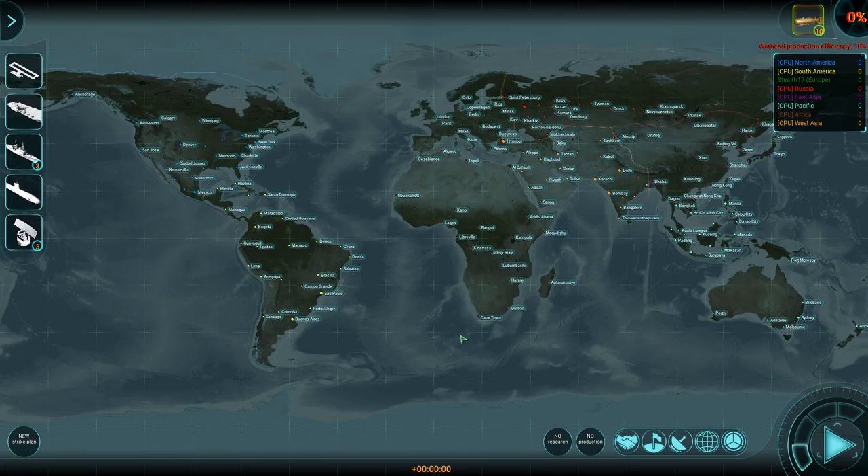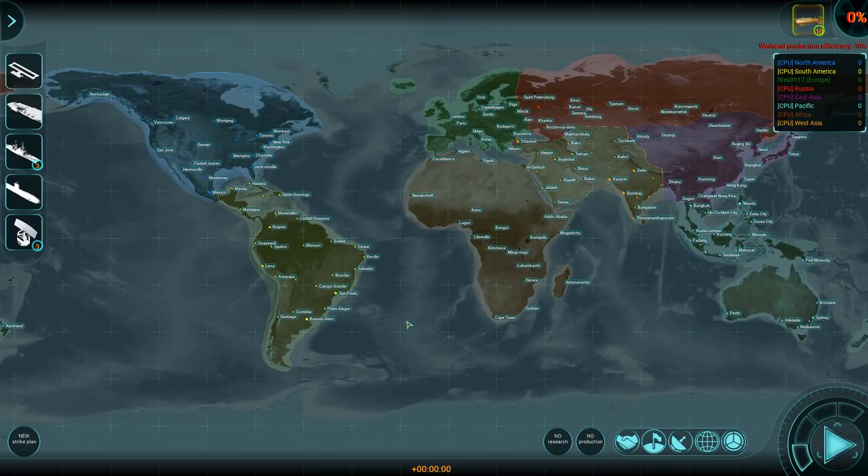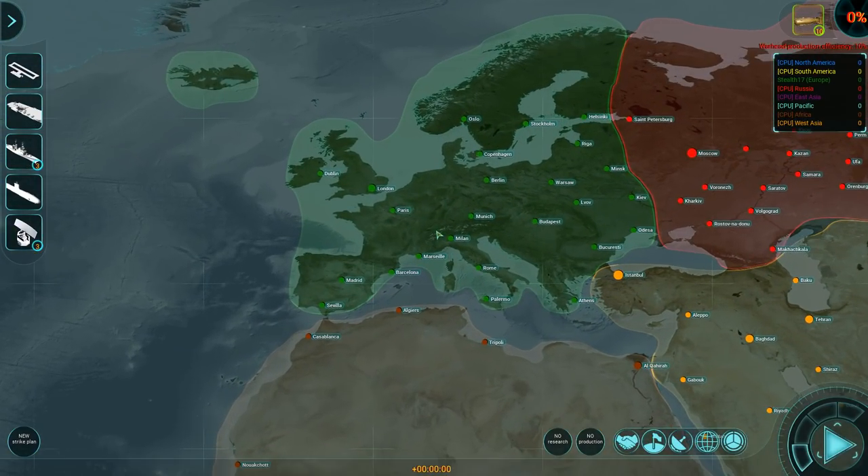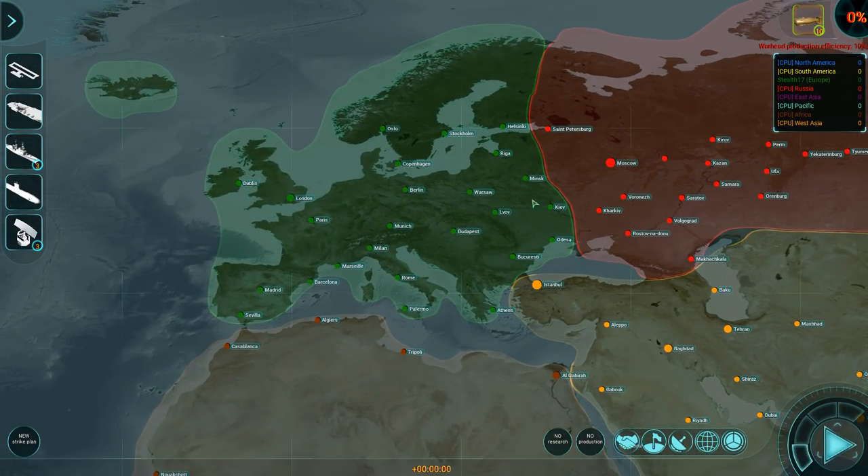After a bit of brief loading, this is what you come up to: the world map. The world map shows not just the continents — which you can select through the territory overlay — but also the major cities on those continents. My continent, Europe, is limited to Minsk, Kiev, and Odessa, and that's where Russia starts. Over on the left are the units you have available for deployment: an airbase, a carrier, three destroyers, a submarine, and a couple of radar sites.